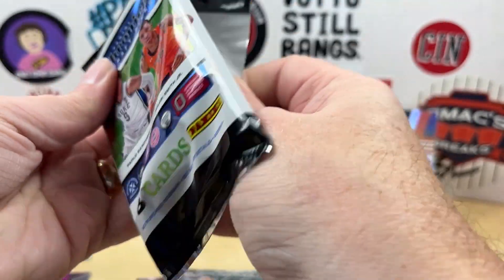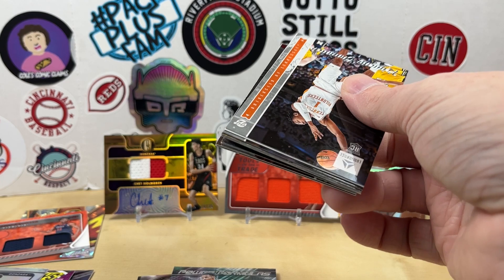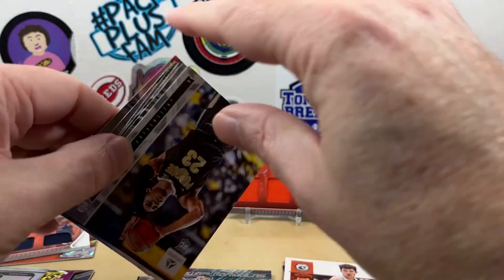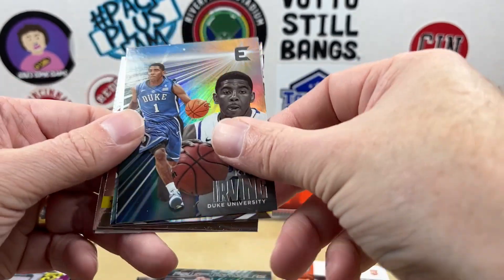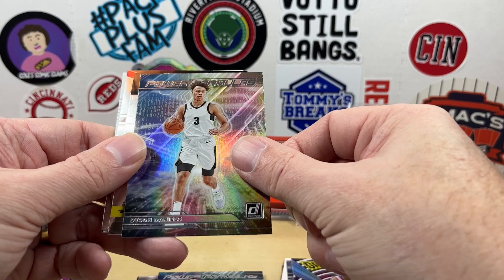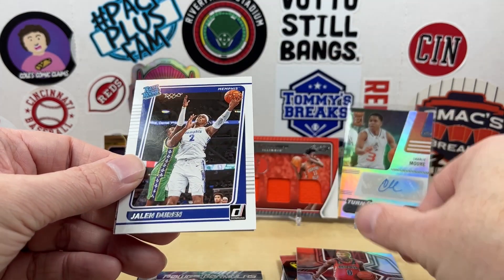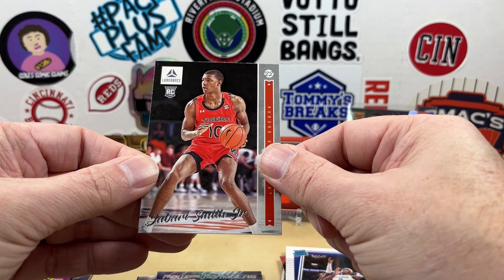Here we go, last pack. We've got our autos, we've got our mems — anything else is just a bonus at this point. Kessler, Jaden Ivey — I think I have that one but I'll set it to the side. Kyrie, Malachi Braham, Dyson Daniels. We got Ja Morant on the Flux, Benedict Mathurin on the Mosaic, Jaylen Duran, and last is going to be Jabari Smith on the Luminance.